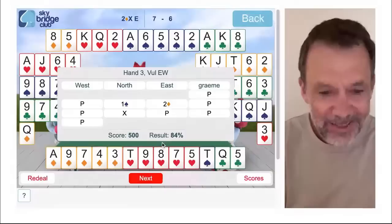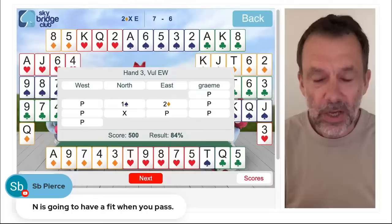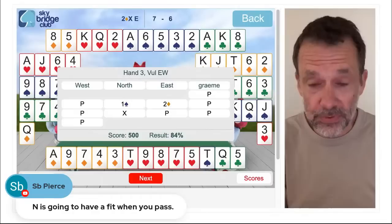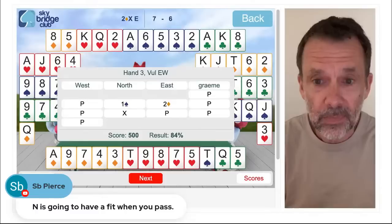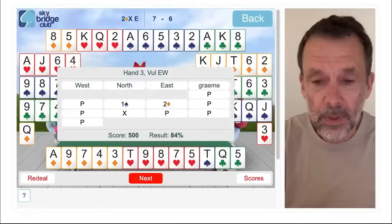SB is saying North is going to have a fit when you pass. The reason I can't double — one spade, two diamonds — I sort of want to double for penalties, but I can't, because if I double it's a takeout double, a negative double, asking North to bid. So I just have to pass and hope that North doubles for takeout so I can pass. This is a reasonably common option to have the opener keep the bidding open with a double and then us to pass.